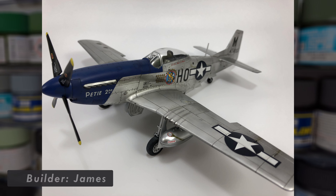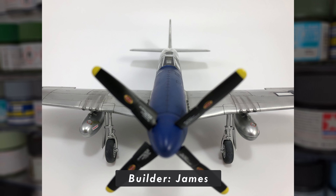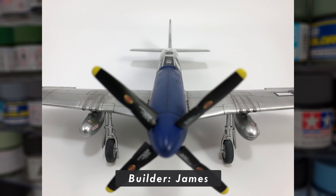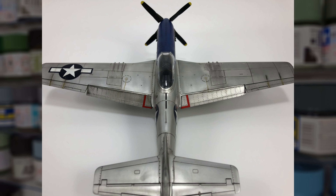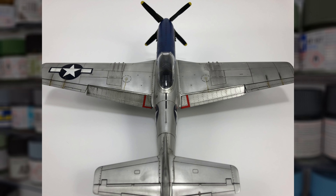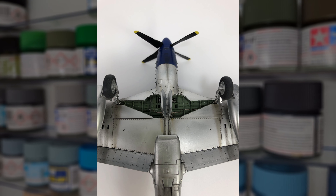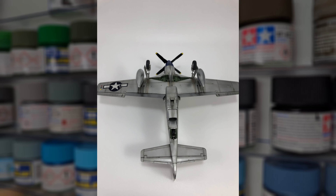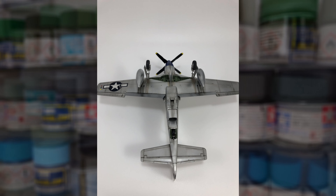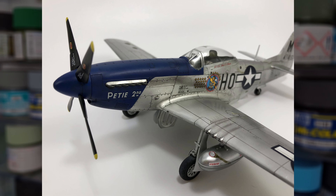The second of James' two submissions, which will also cap off the submissions for this group build, is an absolutely textbook Blue Nose Mustang. I'm a massive fan of this paint scheme, having built something very similar a while back, so this model stood out to me immediately. The metallic paint job has been pulled off remarkably well, and I'm a big fan of that weathering — it's significant, but not overdoing it. All in all, a pair of beautiful builds, and what a way to cap off the list of submissions. Thank you so much to everyone that participated.